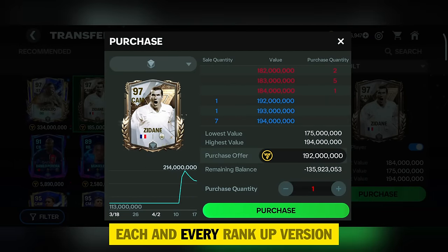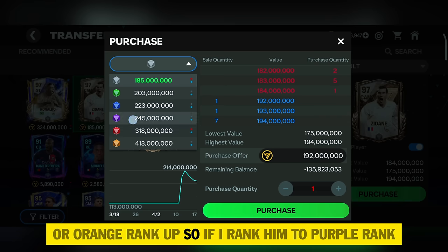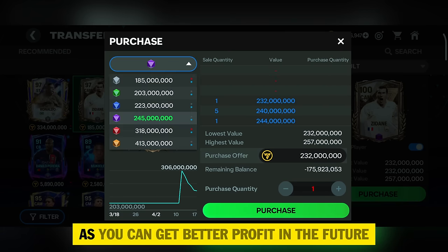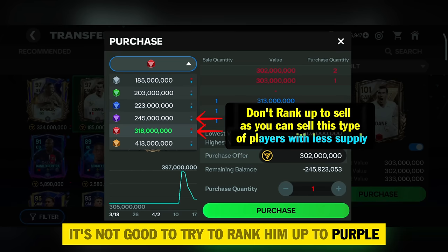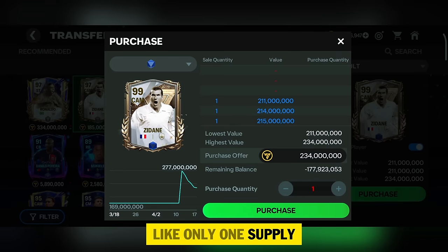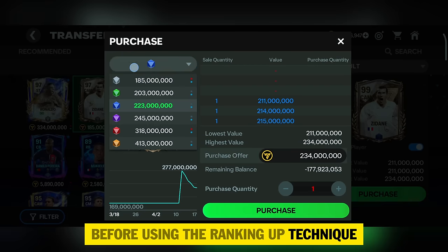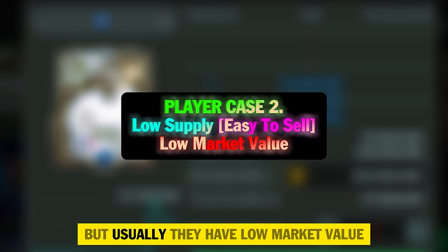Player case two: the reason I suggest you check each rank-up version is because players like Zidane have demand in his purple or orange rank-up. So if I rank him to purple rank, I can easily sell him as there is demand. However, Zidane's price is literally down a lot at the moment, so it's better to hold him for better profit in the future. Also, in his blue rank the supply is very low — only one — so you can try to sell him before using the ranking-up technique. I've included these players in the 'less supply rank-up players' category; they are easy to sell but usually have low market value.